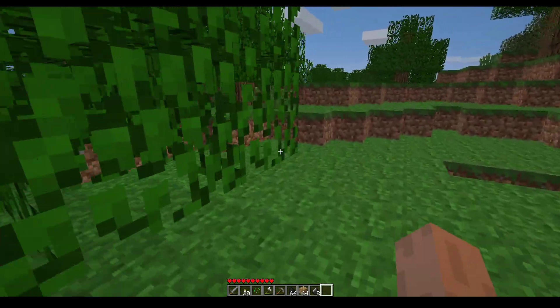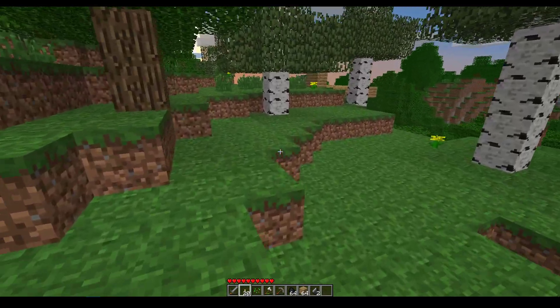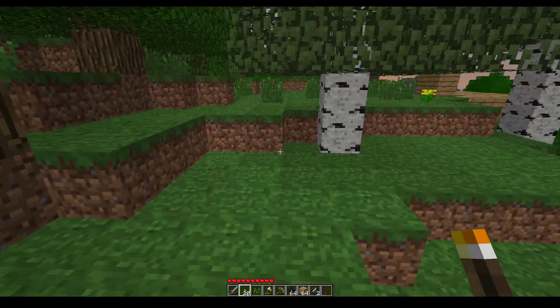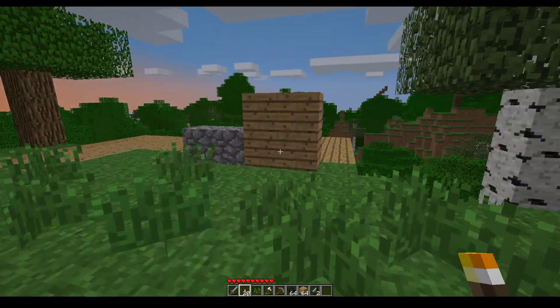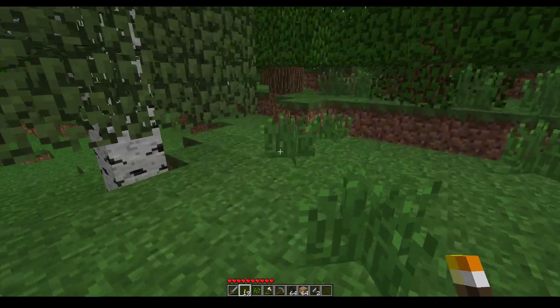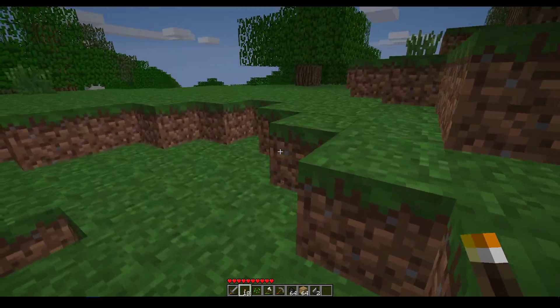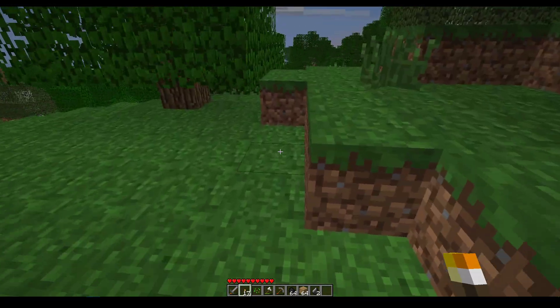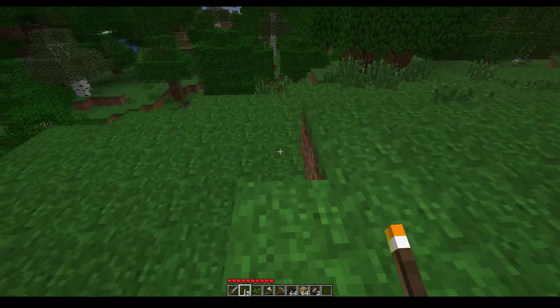I'm going to have to fight some mobs. And I'll make a torch trail getting there so I remember how to get back. For starters, right there. Maybe one right there — just start a forest fire, casually.